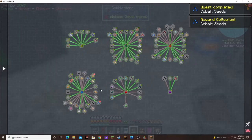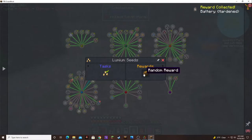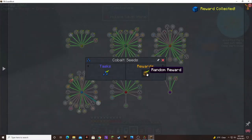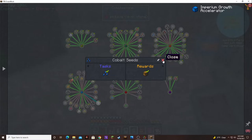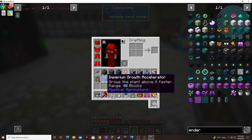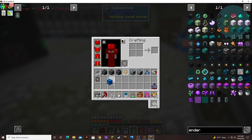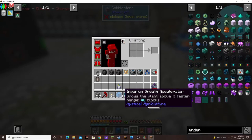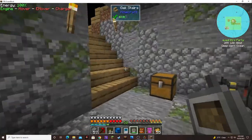Cobalt seeds — cool! A hardened battery, that's pretty nice. An imperium growth accelerator. I forgot about those — it grows the plant above it faster. I wonder if I put this out on my farm, will that only work on the chilled earth, or will it work on the botany pods? It can't hurt to try it. It says it's got like a 48 block range, so what if I just put it right there?